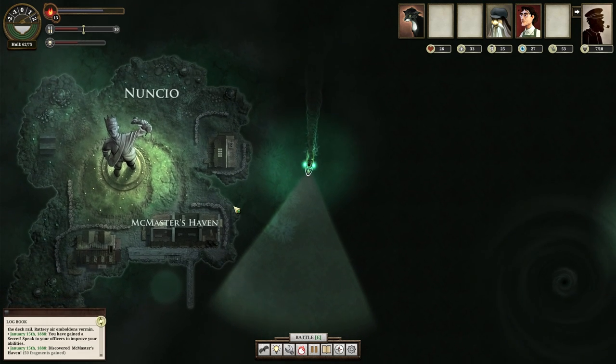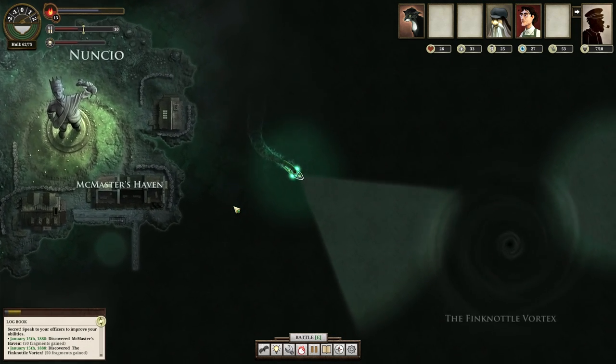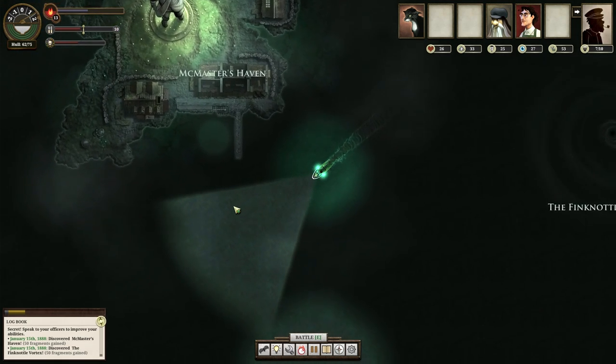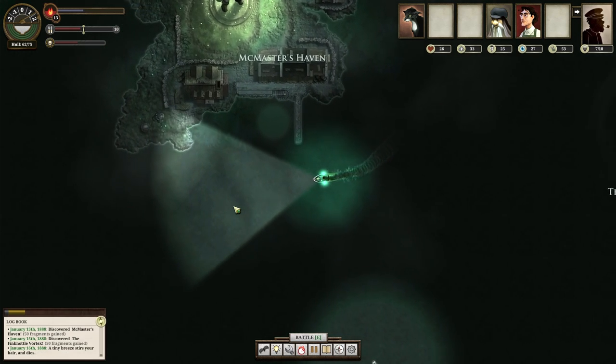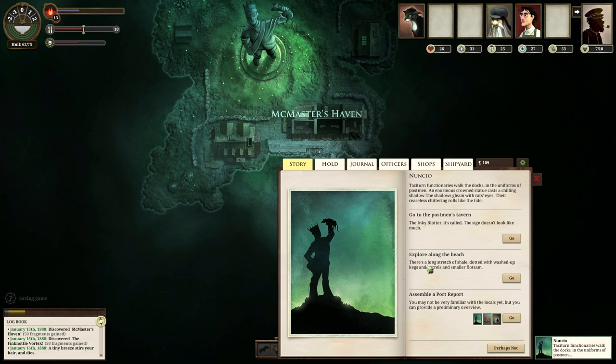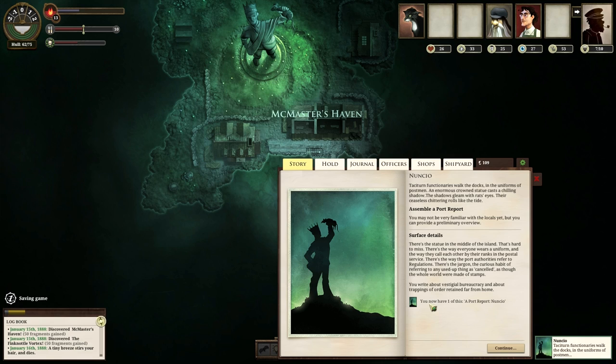McMaster's Haven. This is kind of a rep grind — you've got to go back through and teach all the postal workers to trust you. The Fin Noddle Vortex — I'm not going to go any closer to it, but I will glean XP from it. We've got 14 secrets right now. Let's go to McMaster's Haven and get ourselves a port report. 'Do not return, sender.' Taciturn functionaries walk the docks in the uniforms of postmen. An enormous crown statue casts a chilling shadow. The shadows gleam with rats' eyes. Their ceaseless chittering rolls like the tide. We assembled a port report — the statue in the middle, everybody wearing a uniform, calling each other by postal ranks. The curious habit of referring to any used-up thing as 'canceled,' as though the whole world was made of stamps.